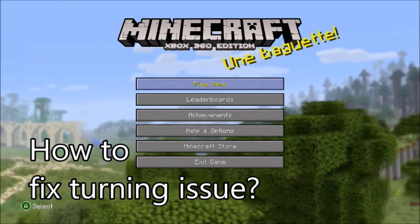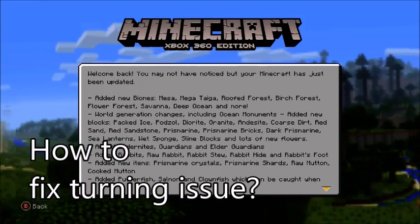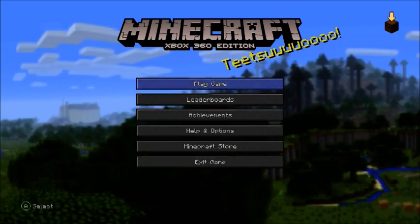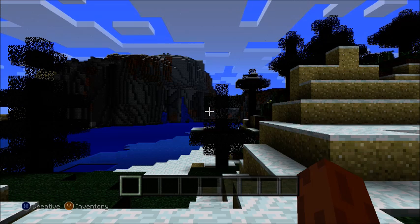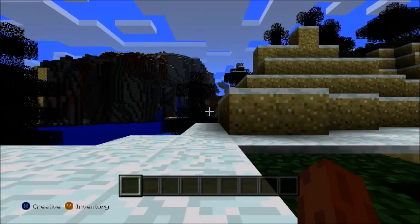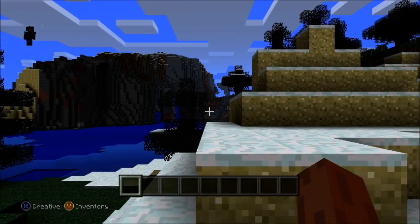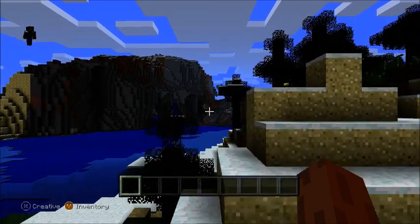I'm going to walk through this issue of not being able to turn in Minecraft, and it's just extremely annoying. I've run into it actually where you could be doing two players and one player working fine. In the other player, you have this situation where you can move to the left, you can move to the right, you can jump, you can move forward, but you cannot turn your head.